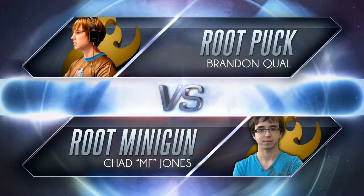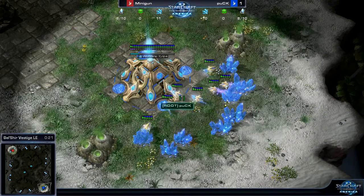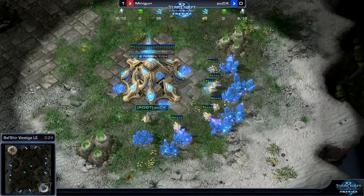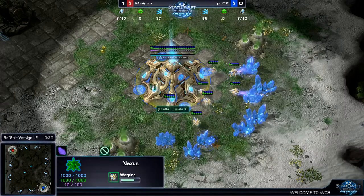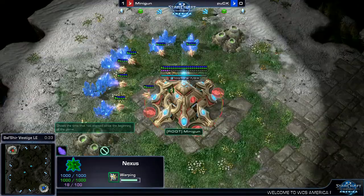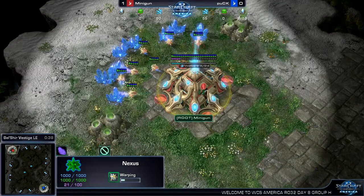This match: Puck versus Minigun. Over in the bottom right hand position is the blue Protoss — it is Root for Root Puck here on Belshere Vestige. His opponent in the top left hand corner is the red Protoss player, Root Minigun.